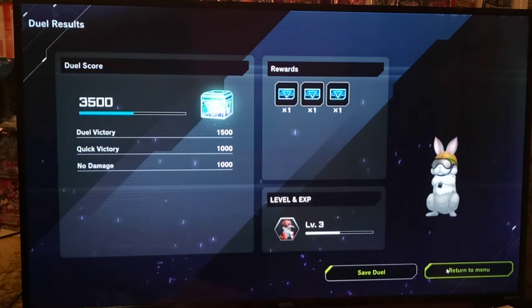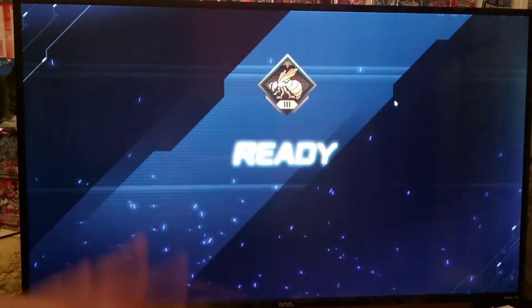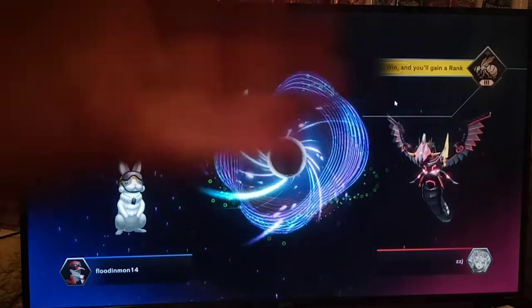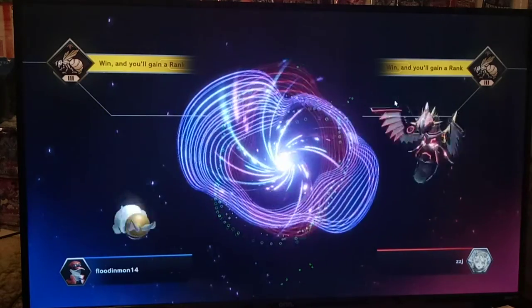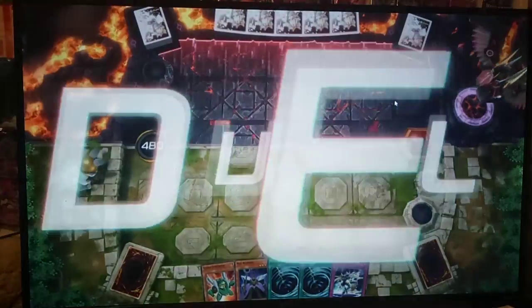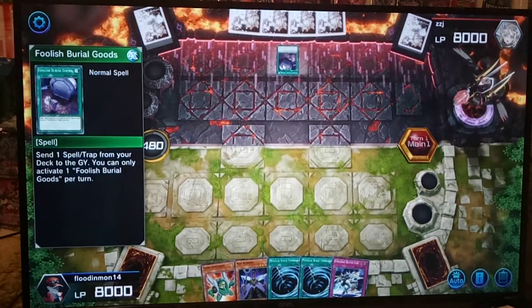Maybe he had connection issues — that's kind of what I was just talking about. I've heard that kind of thing happens all the time, where you'll connect and then suddenly they'll disconnect. It's the wild, wild dueling quest. Anyway, I feel like I'm doing a lot of talking, so let's take a drink of water and get crushed. What's this? Foolish Burial Goods. Interesting.